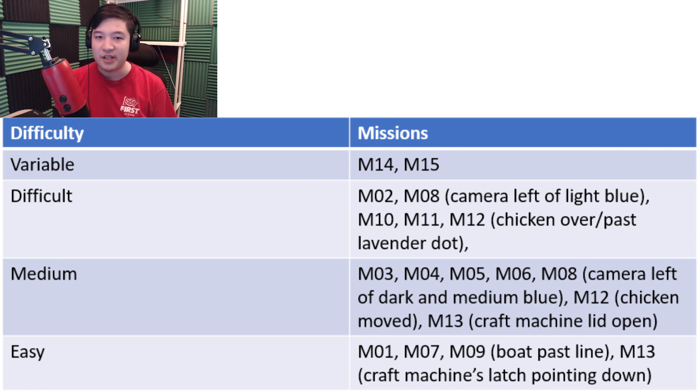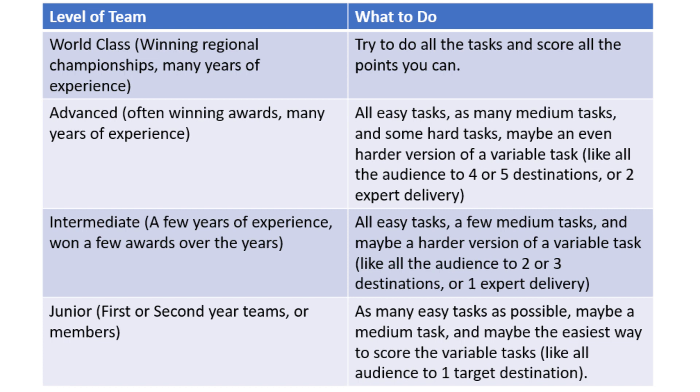Here is all the tasks listed by difficulty. You may disagree about what tasks go where — that's okay, you can use your team's list — but we're going to use this list to figure out what tasks we do. This chart shows roughly what your team should try to do based on the experience and skill level they have. If your team is relatively new, focus on the easy tasks, maybe score a medium task, and maybe try to score one of the variable tasks in an easy way. For an intermediate team: all the easy tasks, some medium tasks, and maybe a more challenging version of the variable task. An advanced team should score all the easy tasks, as many medium tasks as possible, some hard tasks, and maybe a harder version of the variable tasks.